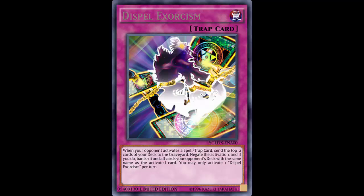Welcome back to Fake Card Friday. Today we are looking at an interesting trap card - Dispel Exorcism. The art is pretty nice; this looks like it would be a nice ultra rare from the lettering. It looks kind of grayish but it might be gold - the card art is perfect for ultra rare.